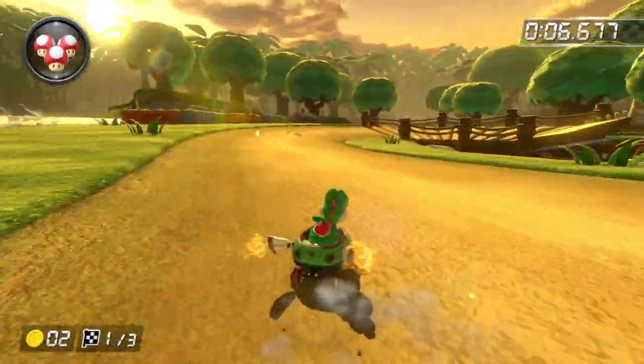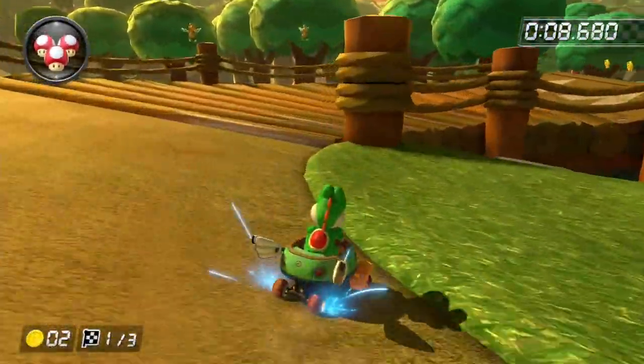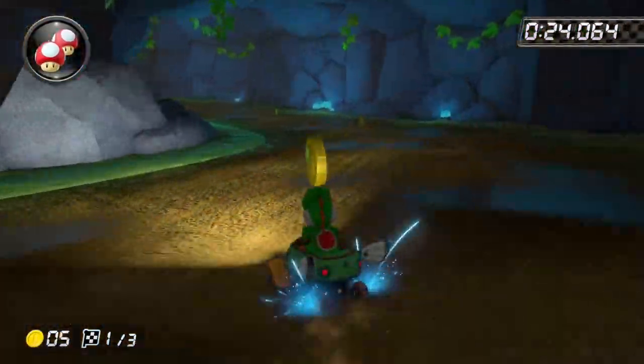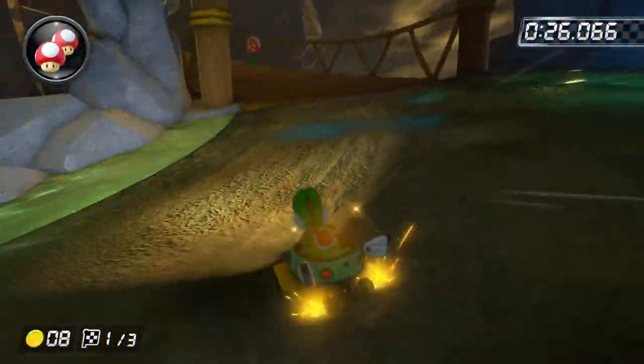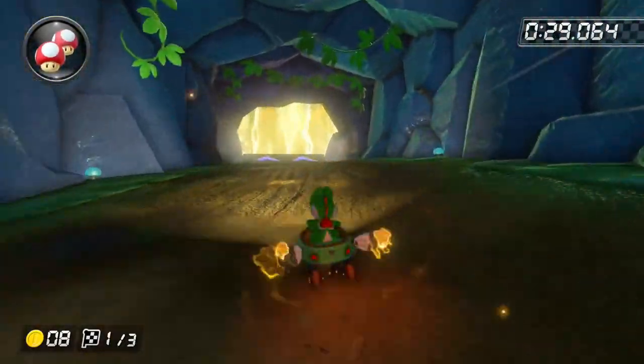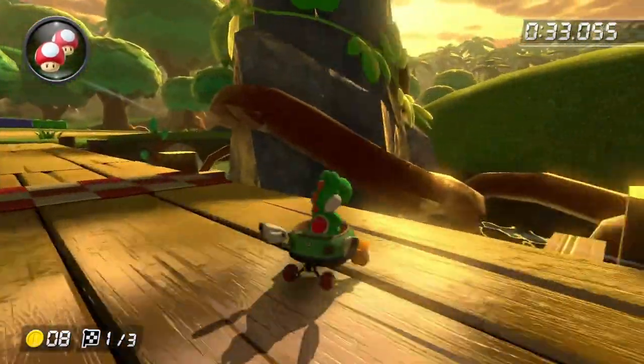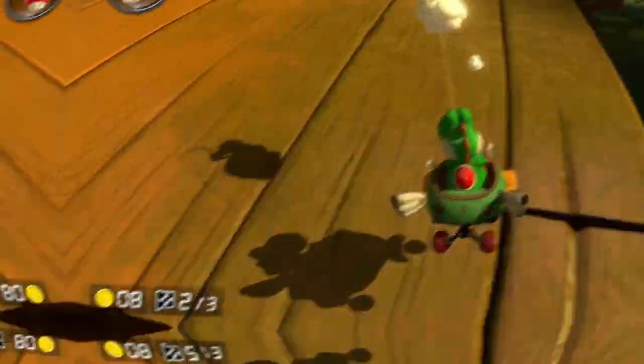GBA Riverside Park is another great track. The walking piranha plants add a really great obstacle, and the new cave section is really cool. This track also looks really good. But this track is also like all the other tracks, just basically themed around an overworld environment. So I'm going to put this in the A tier.